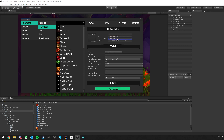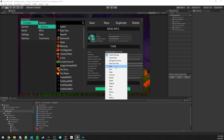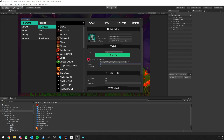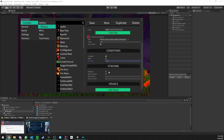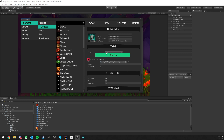Now we create the Pyroclasm Slow effect. This one has an icon since it's going to be visible. It's a Stat Effect targeting Movement Speed, reducing it by 50%. The duration is 0.25 seconds and it stacks only once. So this will slow the target by 50% for 0.25 seconds. Save.